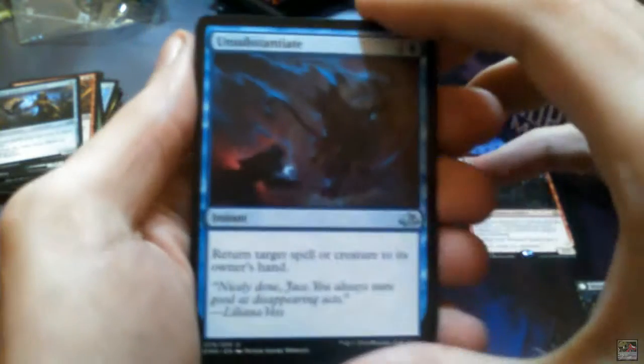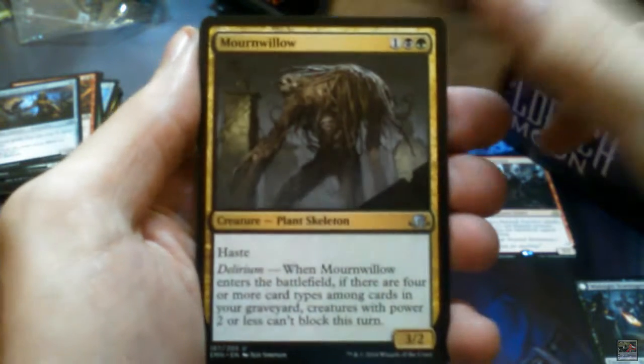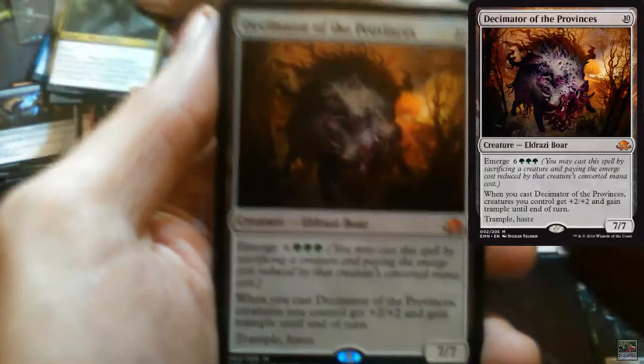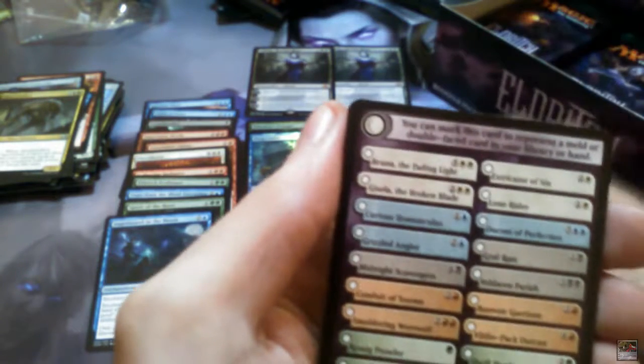Unsubstantiate, Repel the Abominable, Mourn Willow, and Decimator of the Provinces — we have a Mythic! It's the second Mythic of the box.